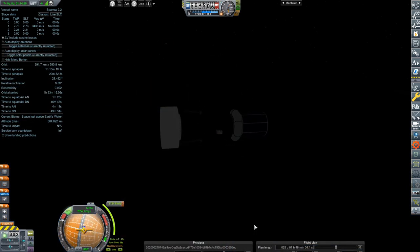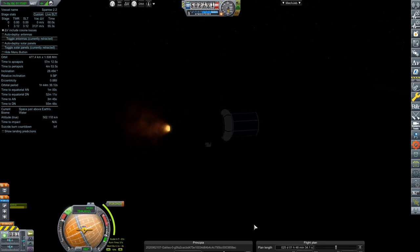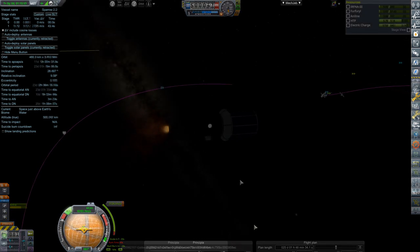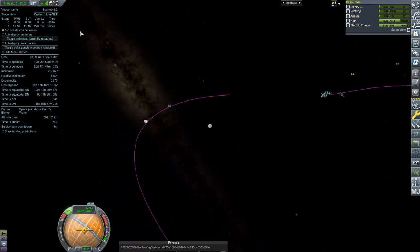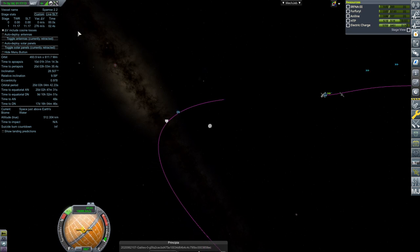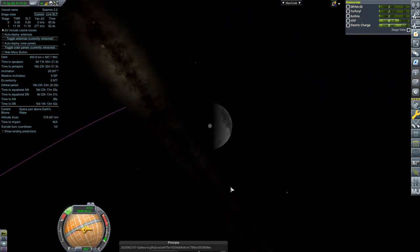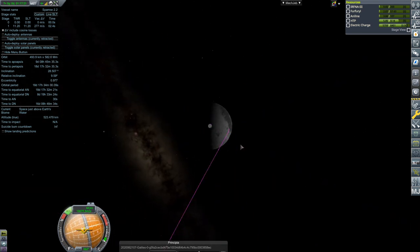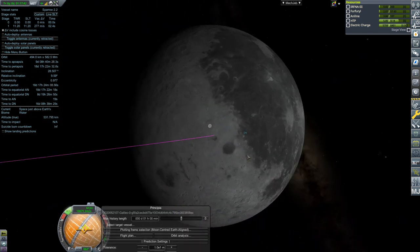Spinning up the final stage with RCS, we are letting go and putting ourselves on a translunar injection of sorts. Of course this has to be done nine degrees off the lunar plane, at an ascending or descending node, which means we are not the most efficient at least time-wise, but this doesn't really hinder our mission at all. All you have to do is cut the thrust close enough and use fore or aft RCS to bring us to an impact trajectory.